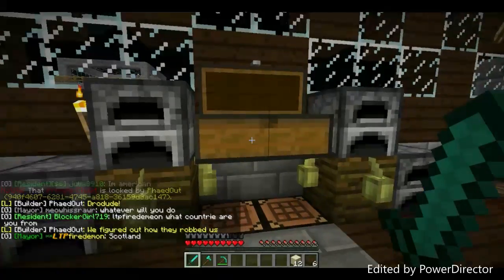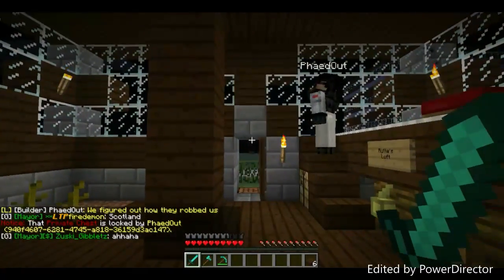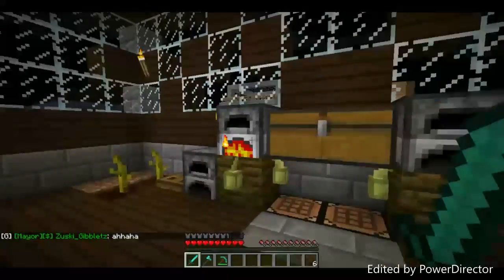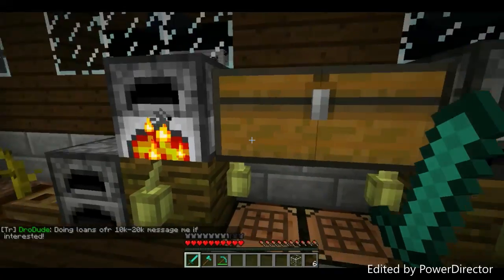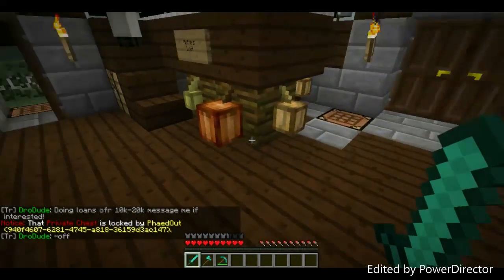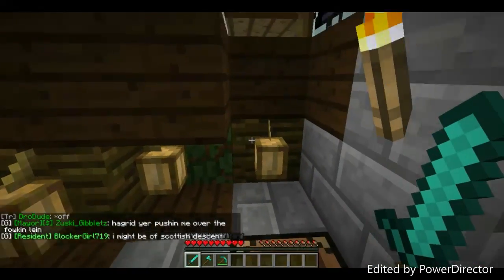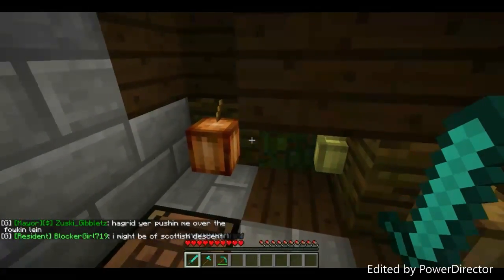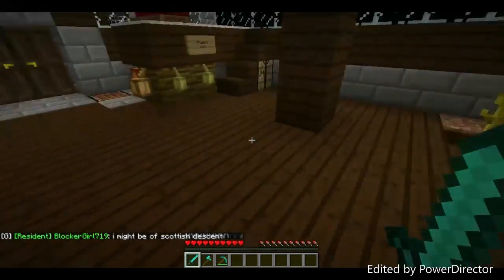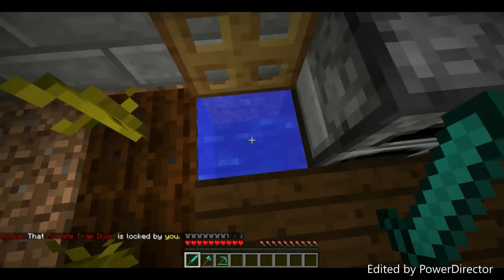We don't have any glass, so I'm going to smelt some now. Anyway, let me tell you the story of the robbers. At one point we had started growing these crops, and when we came home they were gone — there was only one cocoa bean left. Cocoa beans are really expensive and rare on this server, so they must have wanted those.